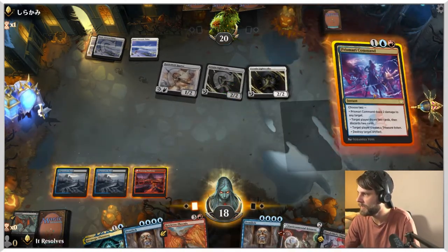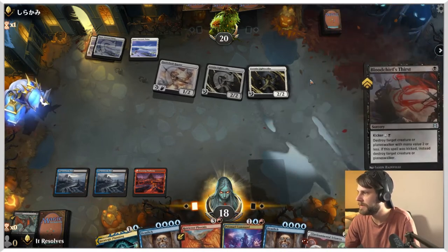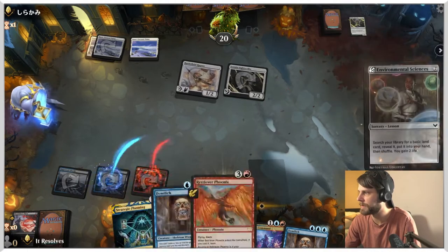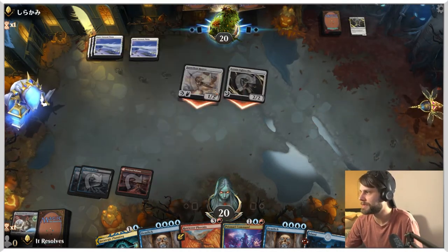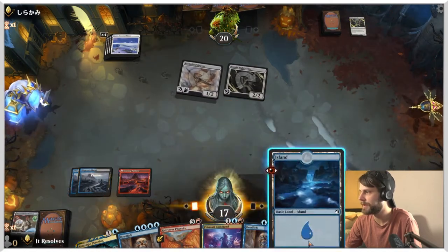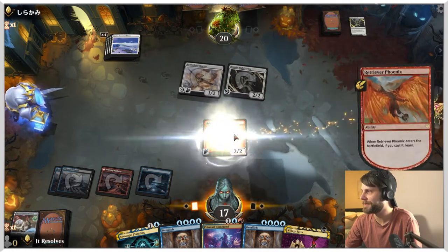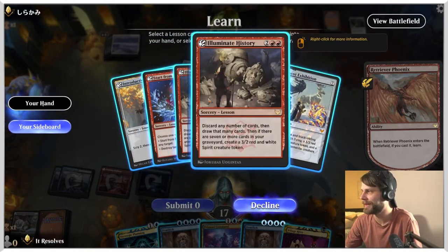We'll definitely get Environmental Sciences here just so we can gain a little life and make sure we hit our land drops. We're going to be very careful to leave up some mana here, which is definitely correct. Let's take this a bit slow — let's Environmental Sciences to guarantee us the next land, which is very important, and gain us a little bit of life. They're doing a very good job of getting around the burn aspect, which is clever. Retriever Phoenix seems really bad on turn four — it's just a 2/2 with flying.